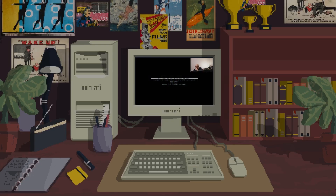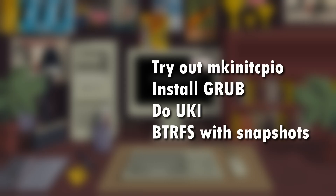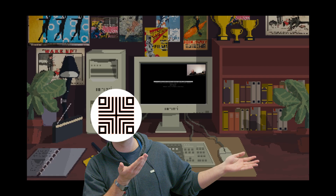I had some assumptions before going into this. I used my secure Arch Linux tutorial as a baseline, so I wanted to switch some things up. For example, I wanted to try out MKInitCPIO instead of Dracut, install Grub, try making a unified kernel image working using both of the above, and use Btrfs with support for snapshots. That last one, especially, gave me the most grief.